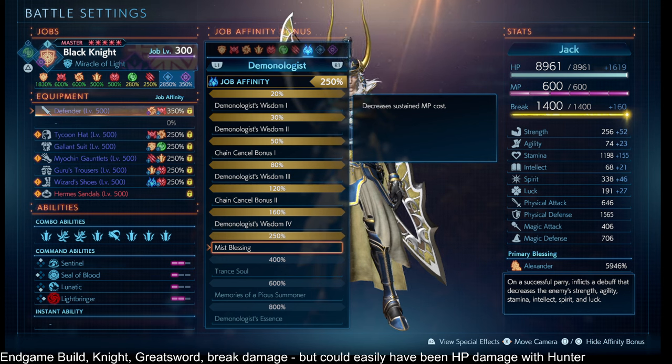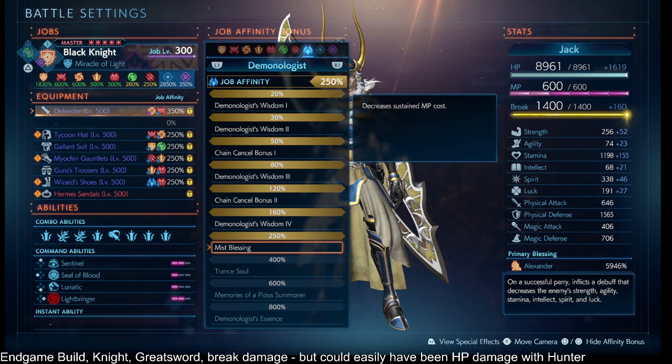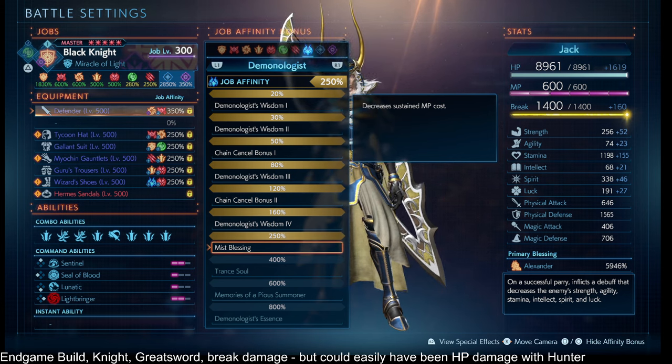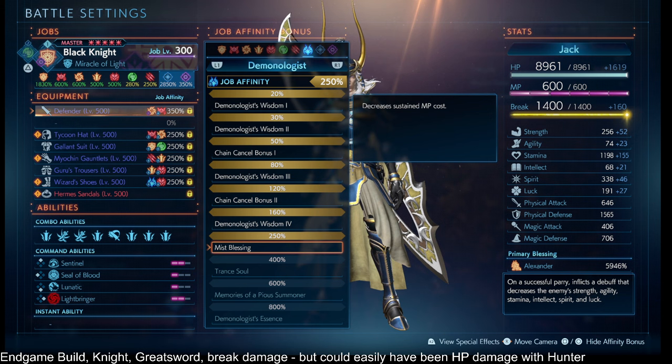For my own sanity, I do have Summoner 250% here to reduce the sustained cost of the spin. If you're not spinning and you're on the Knight, or if your MP is coming in too fast, you don't need Summoner 250%. But I have it because it gives you a little breathing room in case the next wave of enemies doesn't spawn quickly enough. If you need to fit this in on your gear, you might place it on your Greatsword also.